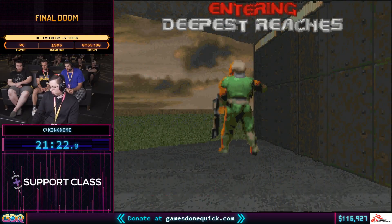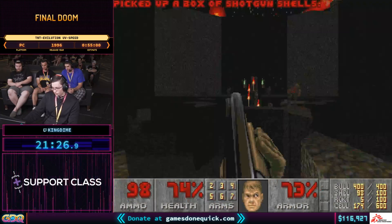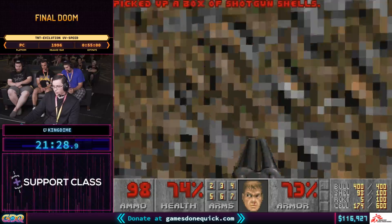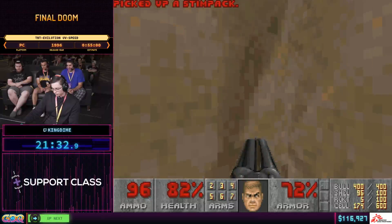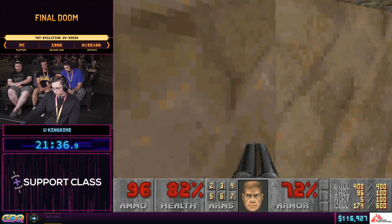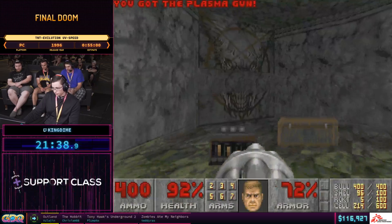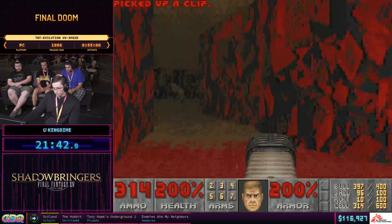The rest of that map only really serves a purpose to get to the secret map. There's a lot of secret hunting where you can go around and find a bunch of switches that opens up the other side of the exit, which takes you to map 31. But those maps are not needed for this category so we're just not going to do them.